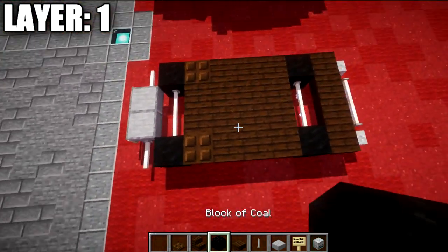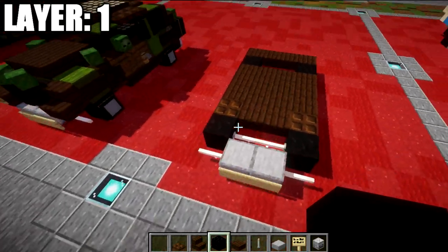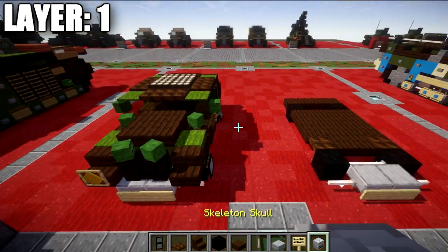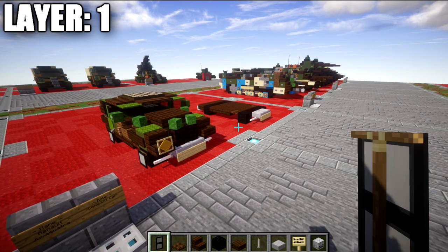With that complete, that wraps up layer number one. Here's what it should look like from above. Before moving on, we do have these little banner designs for the wheels, so I'm going to show you how to make these banners and then we'll move into our next layer.